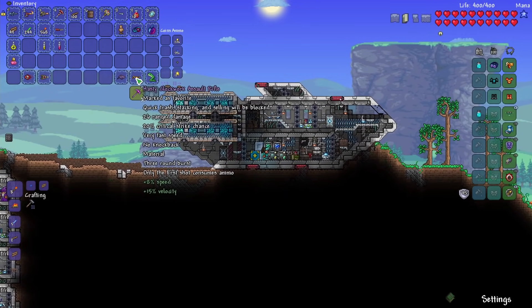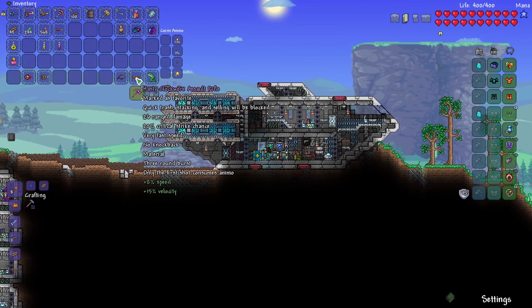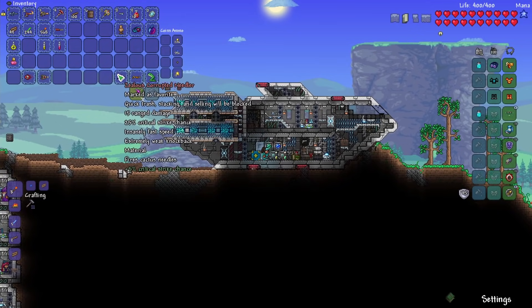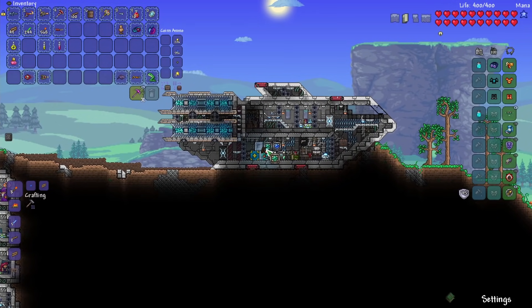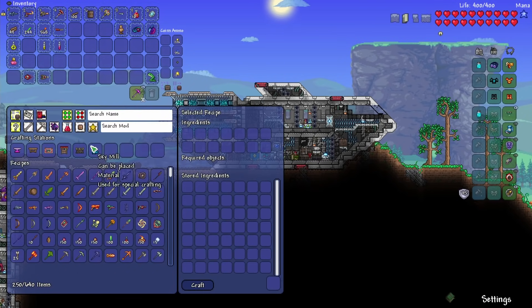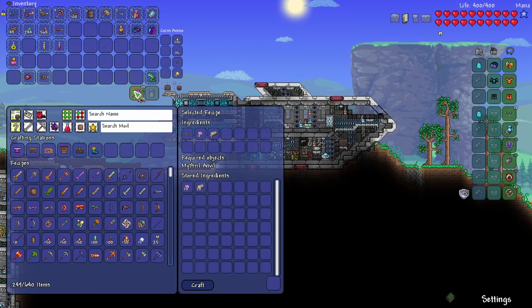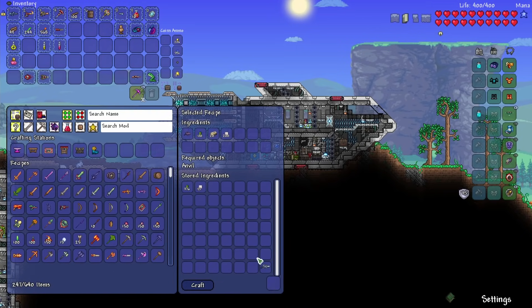Another thing I did in between episodes was defeat the Wall of Flesh a little bit more, and ended up getting the Clockwork Assault Rifle right here. And here is our Corrupted Needler — I didn't want to forget about that. So let's go ahead and put these into our storage so we can do the upgrades. It looks like we have the perfect amount to do the Cactal Rifle, so let's do that as well.